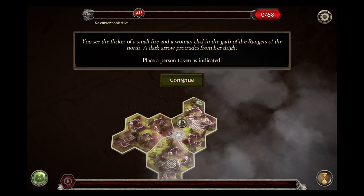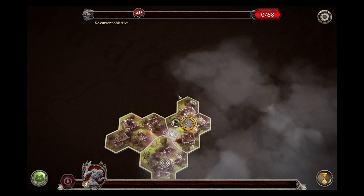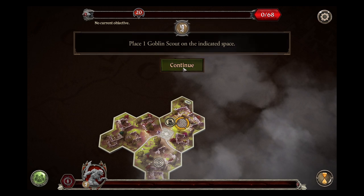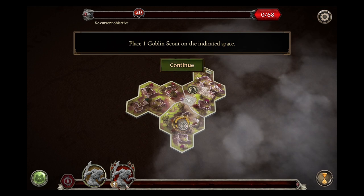See the flicker of a small fire and a woman clad in garb of the rangers of the north. A dark arrow protrudes from her thigh. Place a person token as indicated. You hear the clank of heavy armor drawing closer all around you. Place a goblin scout on the indicated space, and another goblin scout on another indicated space. You can tell down here these are different levels.